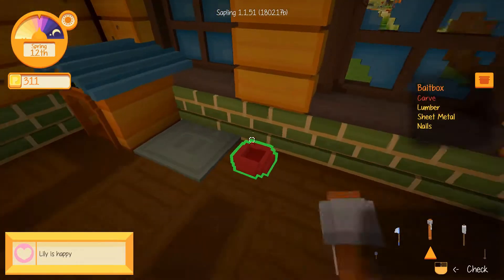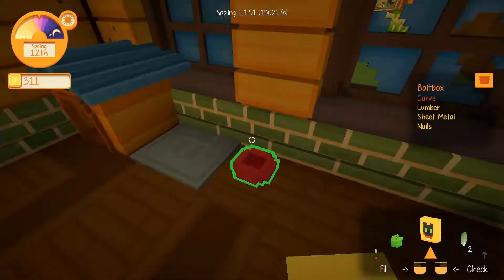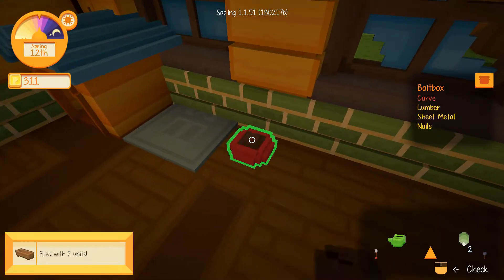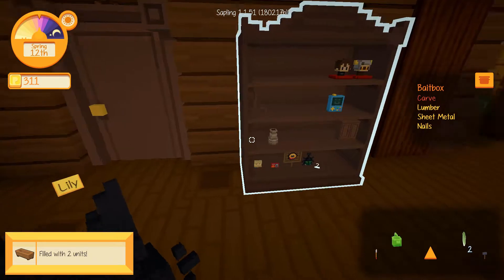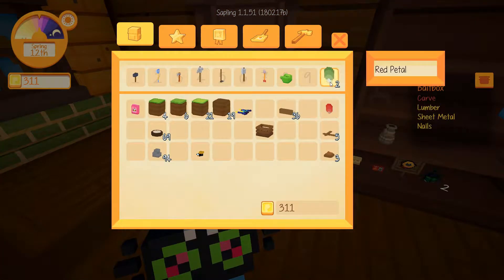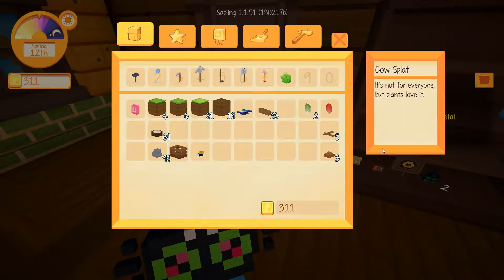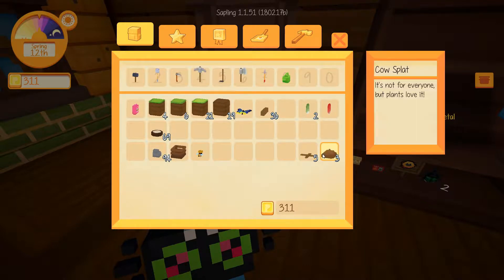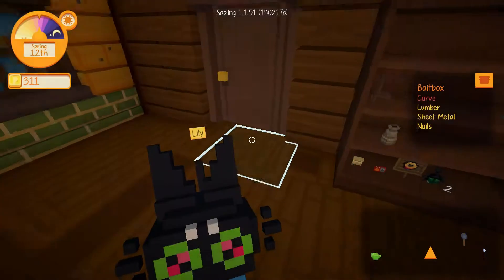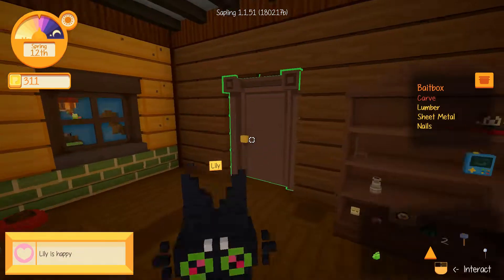Lily needs some food, we better make sure. Let's go and check our crops - I reckon they might be done. As I was wandering around I did end up picking up some stuff. We got some more leaves and things, and I've got this empty crate which I want to put down somewhere and fill with stuff - but maybe not poo. Hey Lily, go and get yourself some food.